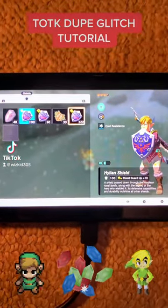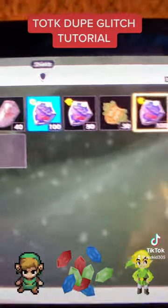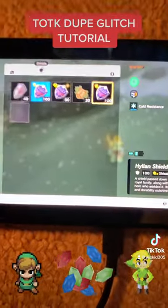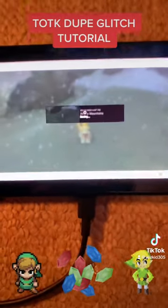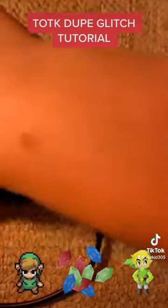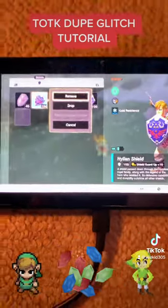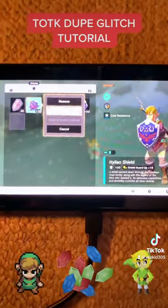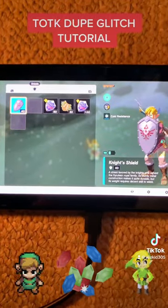Quick video on how to do that dupe glitch that everyone's talking about in Tears of the Kingdom. You have the item that you want to dupe equipped, then you're going to want to just make a save. Then just immediately go back to your shields and drop the one that you have equipped, and equip a new shield. Doesn't matter what shield, just equip a new one.